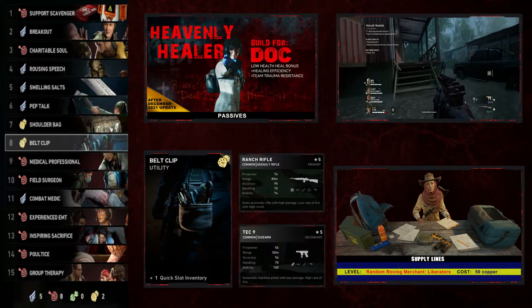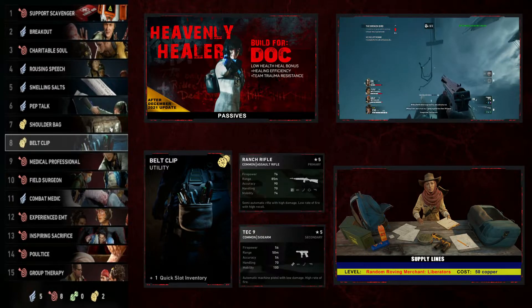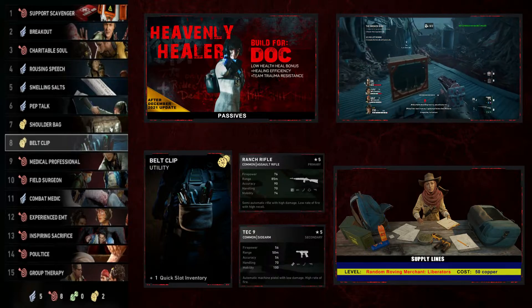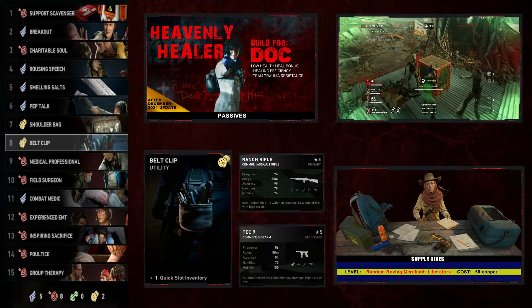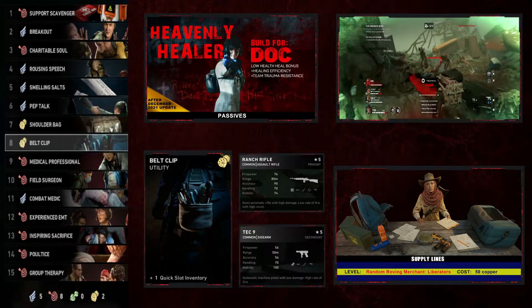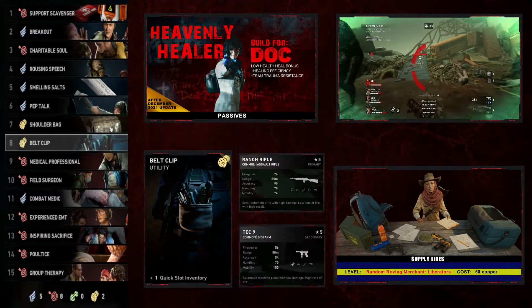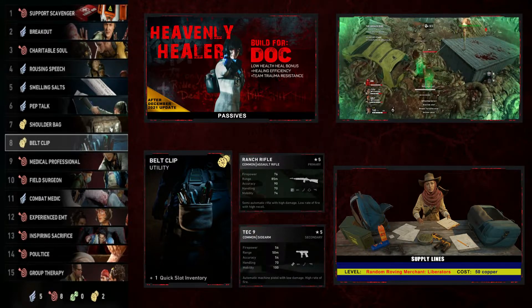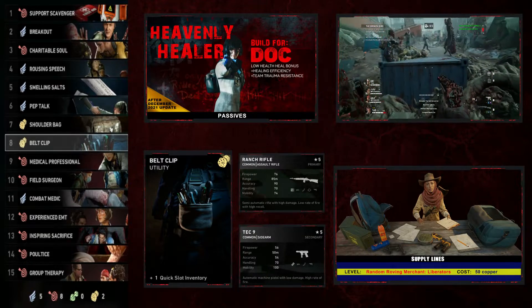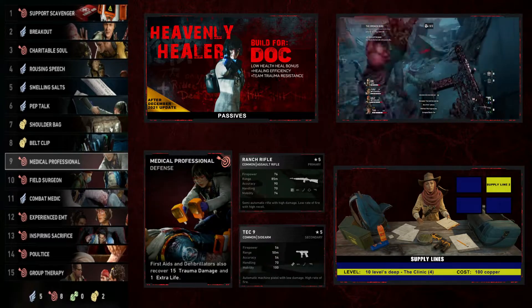That extra defibrillator slot is great because if you have a teammate who dies and then a few minutes later another one dies, having more than one defibrillator and being able to revive your teammates is huge. They are your meat shields — you want to keep them up, keep them alive, keep them healed.